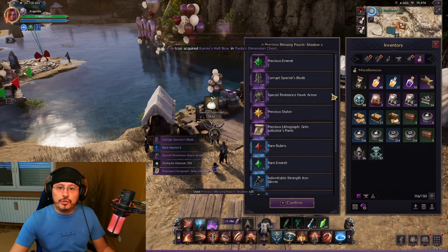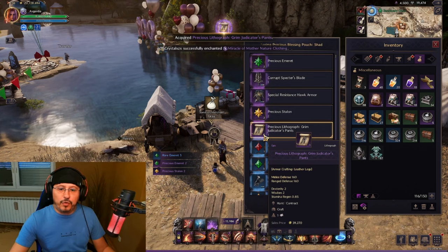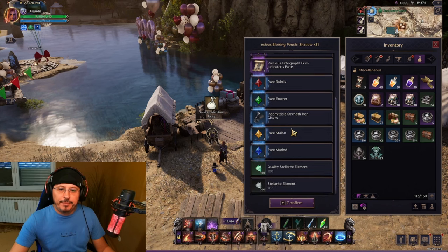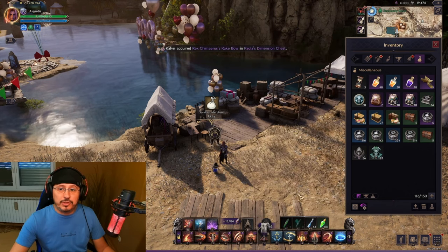Wow, this is so good! Look at this — recipe for pants, some blue material, one purple material. Guys, some of these materials you can use for crafting. The rest of them you can sell at the marketplace for Lucent, the in-game currency, which is very useful.